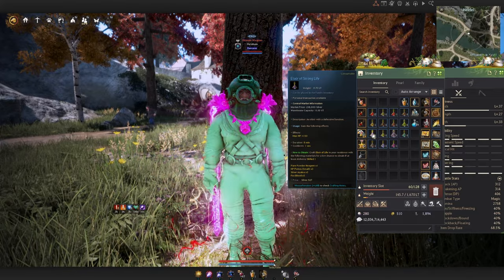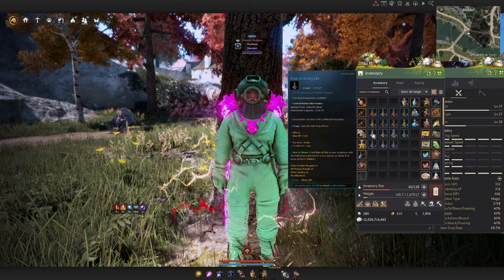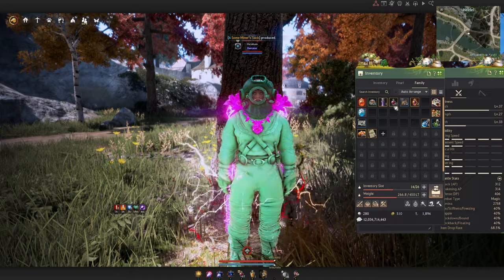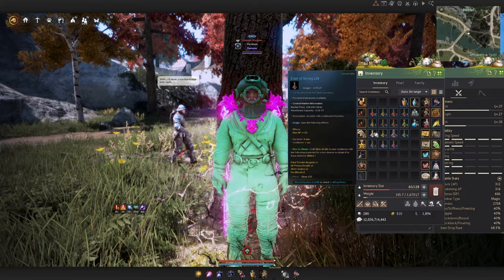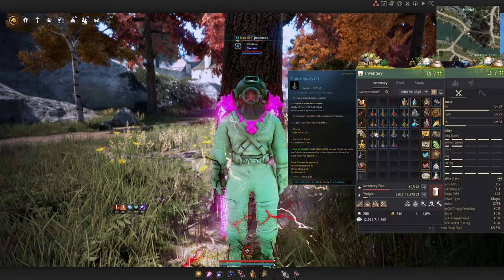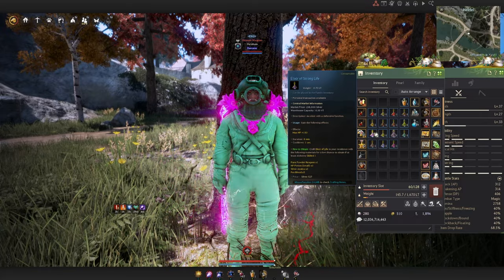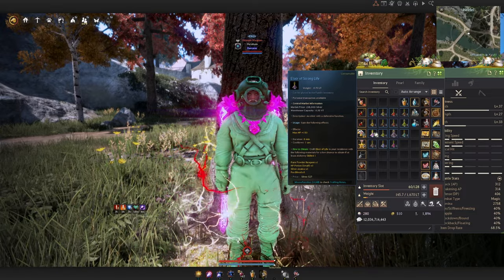Moving to defensive elixirs: the Elixir of Strong Life gives extra HP. For T1 and T2, hitting HP caps — roughly 4000 for T1 and 5000 for T2 — isn't very difficult, and the Giant's Draft gives the same HP boost. So if you're hitting HP cap without this elixir, you don't have to run it. Also note you get 500 bonus HP for the entirety of node war, so if you're at 4500 HP for T2 you'll hit cap without this elixir. It's only needed if you require an extra HP bump for other content.